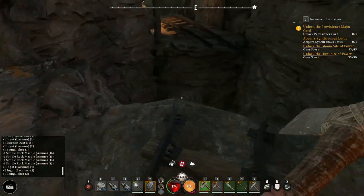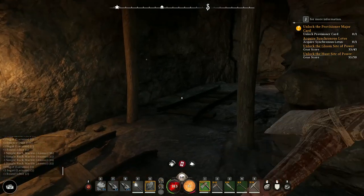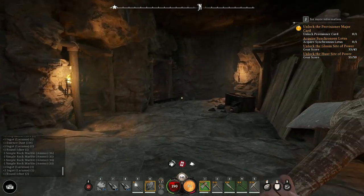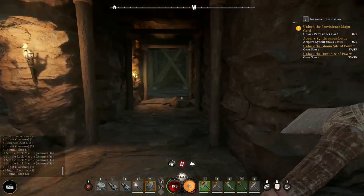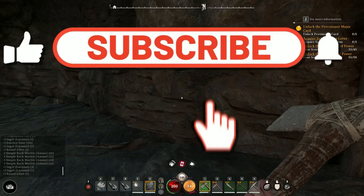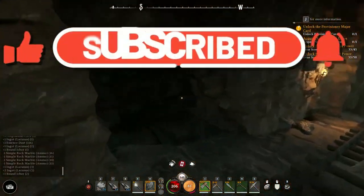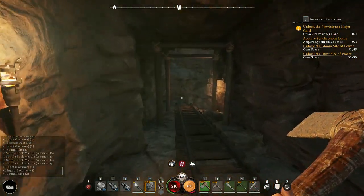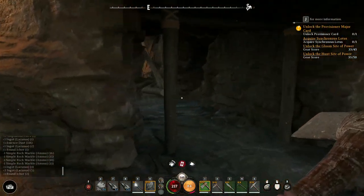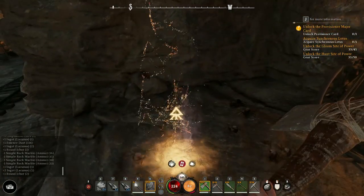And that, ladies and gentlemen, is some basic and beginner tips to get you started in Nightingale. There are many more things to go over and we'll do that in another video covering the harder aspects of the game. Today this is just a guide to help you get the best start. Hopefully you've all enjoyed — if you have, drop a like on the video, subscribe to the channel, and stick around for more Nightingale content. If you have some of your own tips and tricks, drop them in the comments and we'll probably get a community tips and tricks video going as well. For now, I've been Wyde, you've been awesome. Thank you for watching and we'll see you very soon.